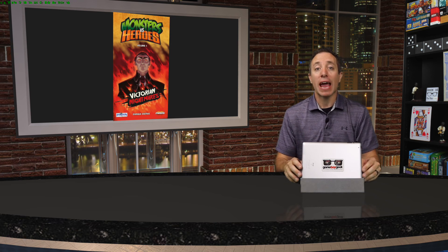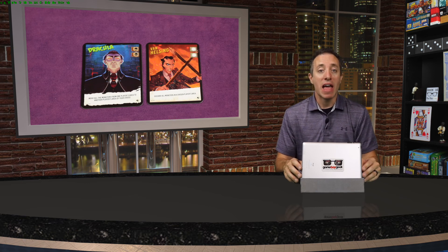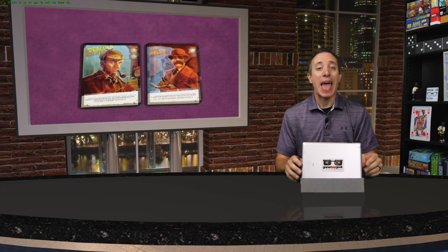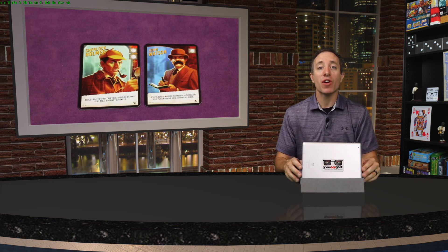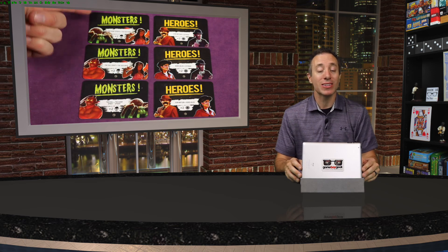There are 18 different characters in the game that you might be playing. Maybe you'll play Dracula who can control the forces of darkness, Van Helsing that can destroy the undead, Frankenstein's monster that can run havoc, or Watson that can ask for help from Sherlock Holmes. You'll be assigned a secret faction — monsters or heroes — but will you be able to keep that faction a secret until the end?